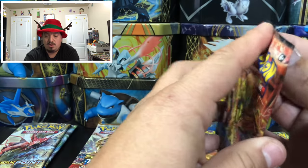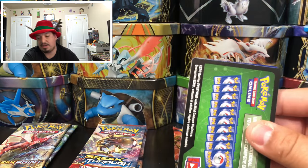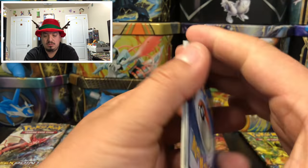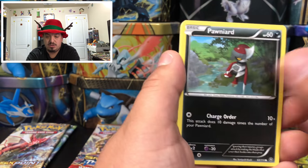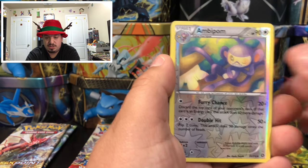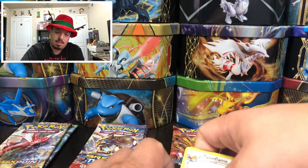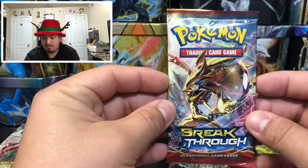Steam Siege with Evelta Break on the front — green code card. Can we get an Evelta Break? We have a Fungus, Nidoran, Tangela, Special Charge, Fletchinder, an Ambipom, and a Talonflame — rare non-holographic card.